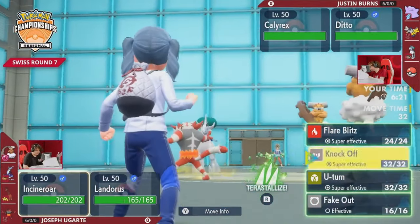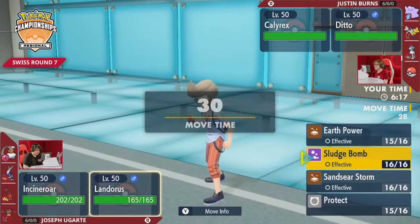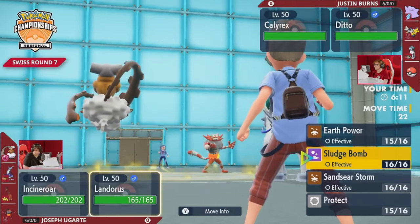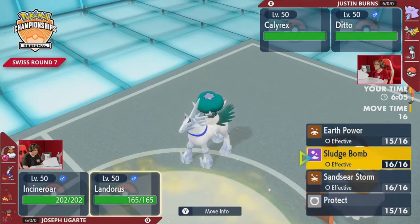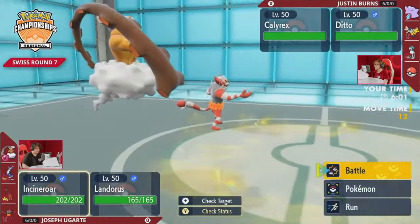If you're taking care of the Calyrex at this point, this Ditto — now a Landorus — is still threatening a lot of damage. It's something you also need to be taking care of, but it's which damage you want to go after first. At least for the Calyrex, you do get to outspeed it, whereas facing down this Choice Scarf Landorus, you know there is no option to Protect — it's going to be locked into Earth Power. So it is something you can try and play around.